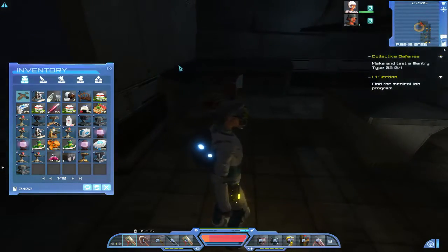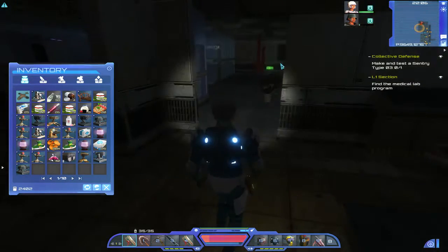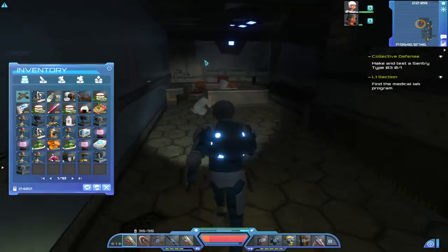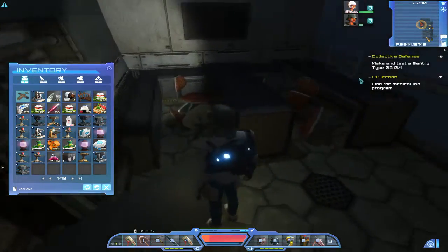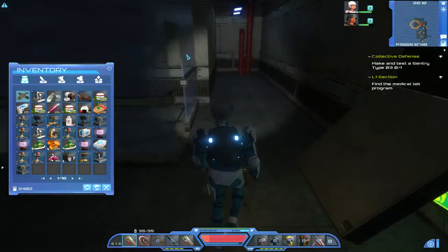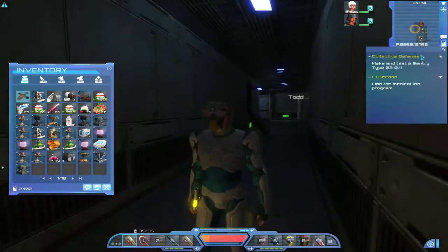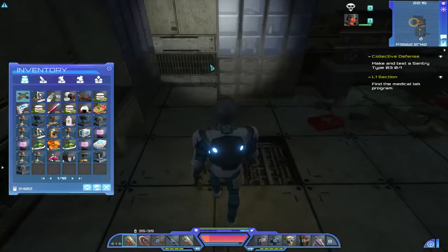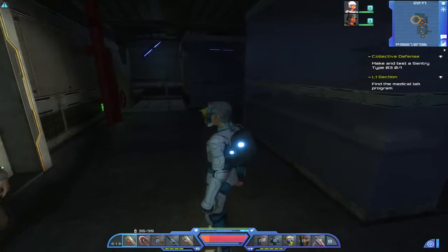Yeah, this must be it. I'm not getting a quest update yet. Is it this floor or the floor below? I'm thinking maybe I'll get a quest update once they decide to join me — if they ever do — because they seem to be busy firing at something on the floor below, which makes me think I've got to go down a level.